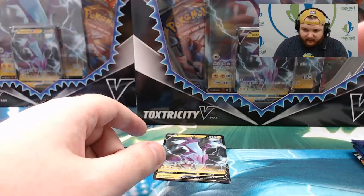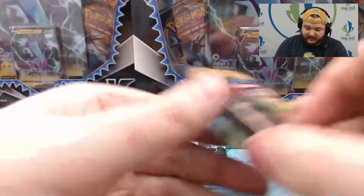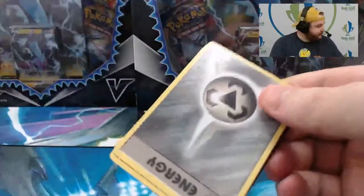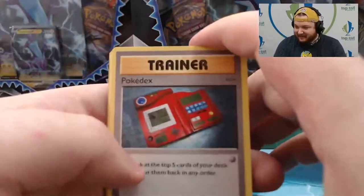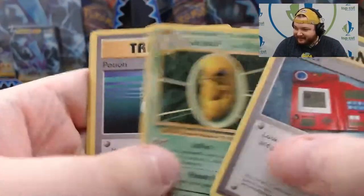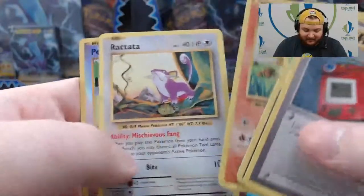Box number two, Evolutions pack: Pokédex, Kakuna, Potion, Metal Energy, Growlithe, Gastly, Charmander, Rattata, Reverse Porygon, and Starmie.